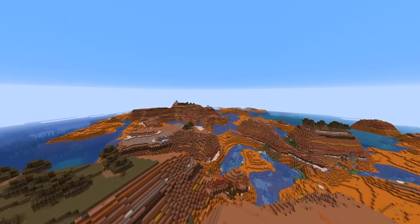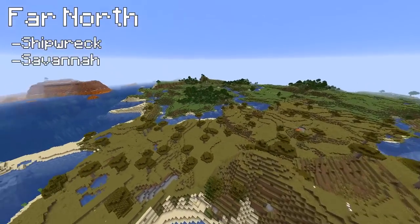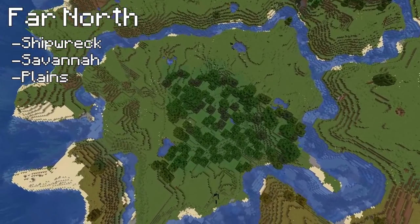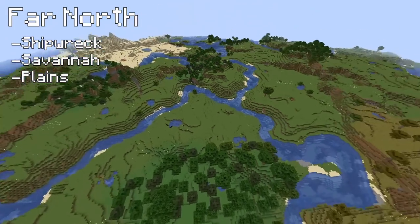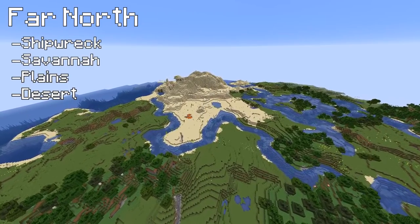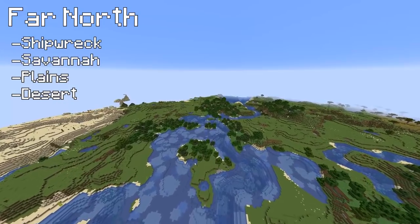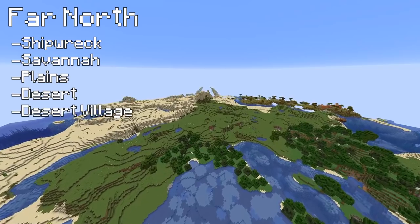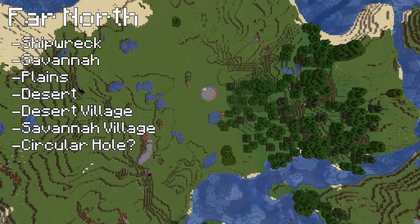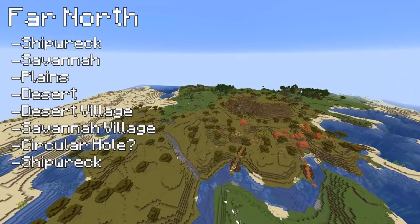We're going to carry on over the mesa, and we're going to see what else we can find. With the other side of the mesa now — and it was a fairly decent sized one — we've got a shipwreck that's landed on the side of a savannah, with a plains biome just on the other side of it. A really nice winding river runs all the way around what's almost an island in the plains, with a little bit of a mountain with hills on. We've got a desert over the other side, looks like a pretty mountainous desert. I wonder if there might be a desert temple lurking somewhere in there. We've got another desert village to the left and a savannah village to the right. We've got a very circular hole — that's a perfect Minecraft circle right there. But the desert kind of laps around, and we've got another shipwreck. Lots to do in this northern direction.